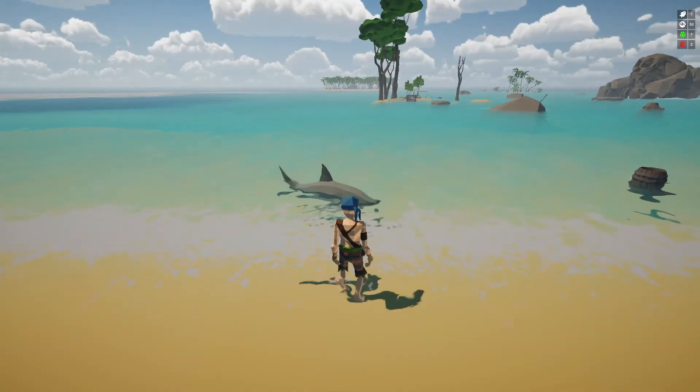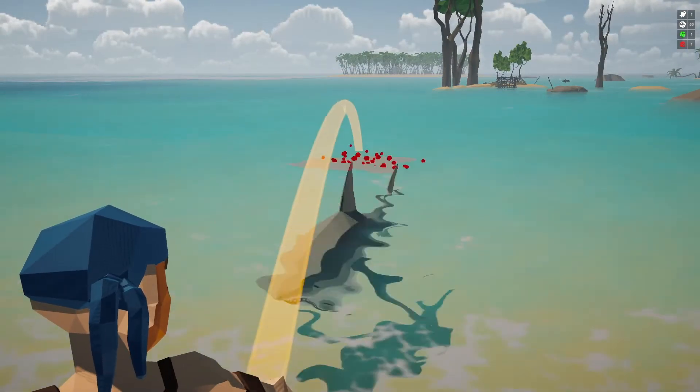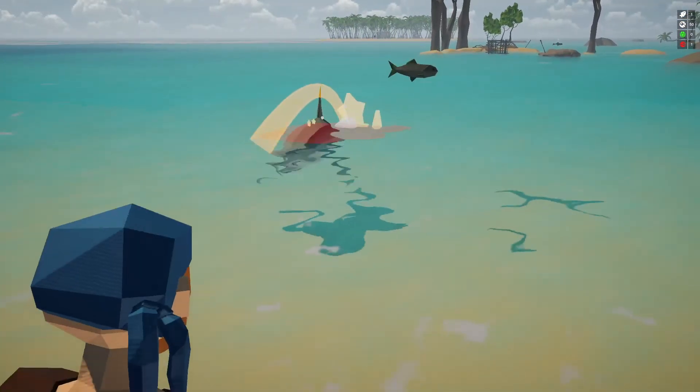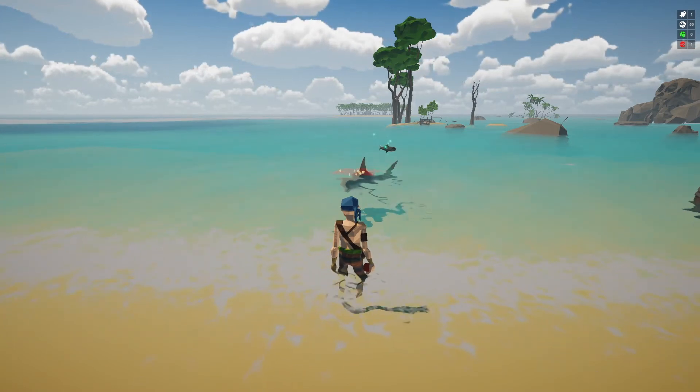There are several options to get fish. One is to lure the shark by throwing a blood orange into the water. We decided there shouldn't be any blood in our game, but blood orange is fine. Then you can throw a coconut at the shark, and if you hit him he will drop a fish and you can pick it up.